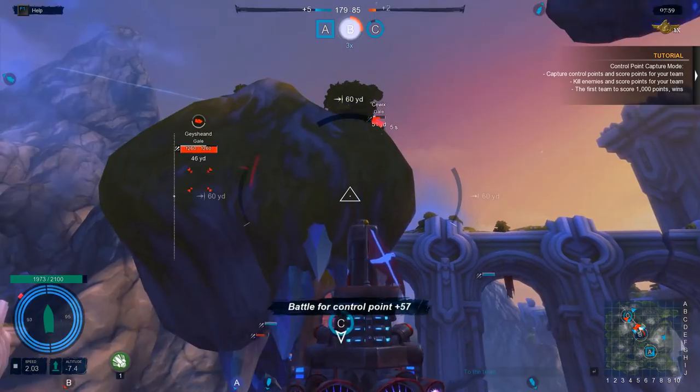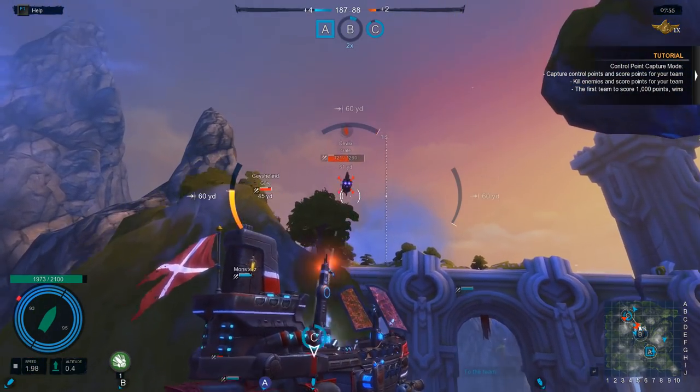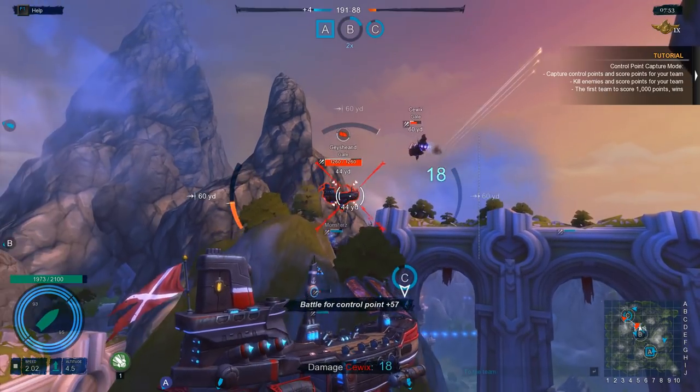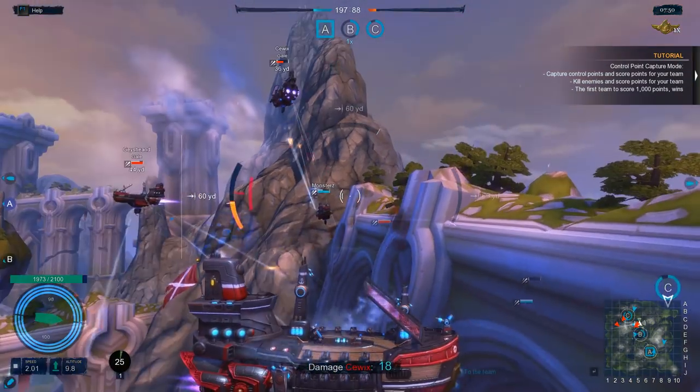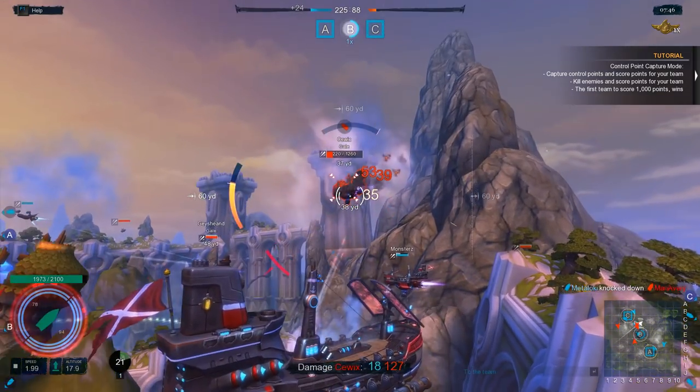I think these are actual people, some of these guys at least. Shields are back up on the left. We do have a warp option — is that torpedoes or something? I'm totally warping right now. So you have special abilities as you can see right there.